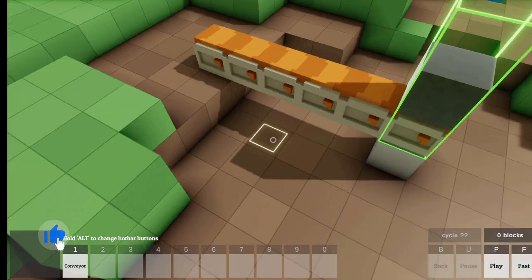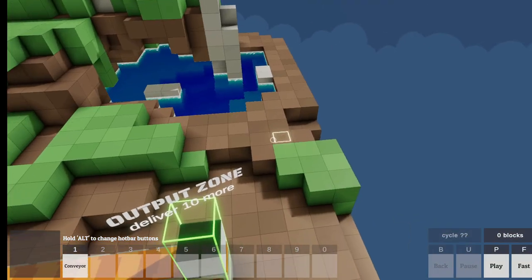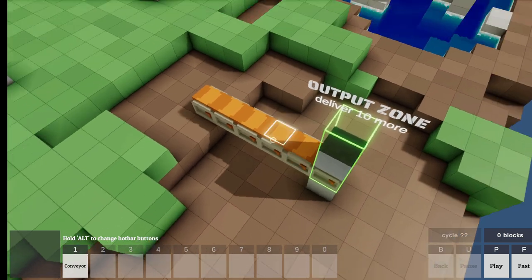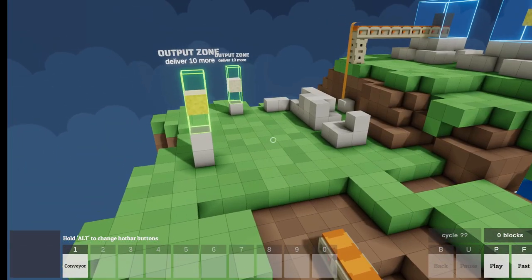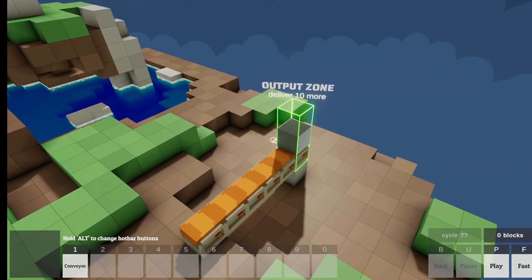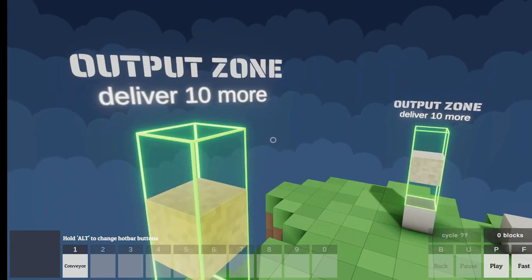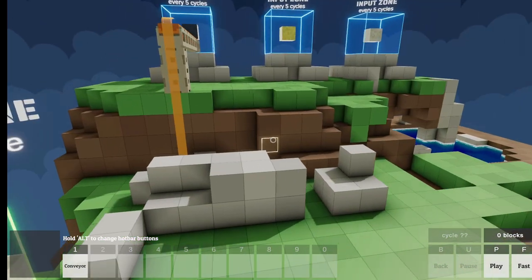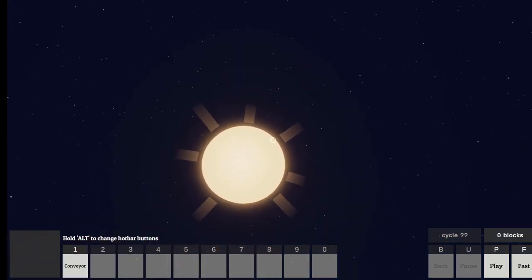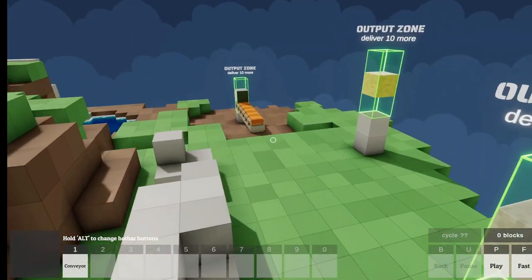Now I can jump around and fall down. I have like a jetpack or something. I can just place conveyors. So I'm going to output stuff from here. Where is the input zone? So I have to take stuff from here and put it in there? Are these all output zones too?